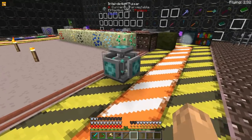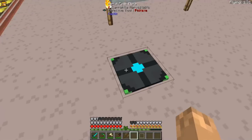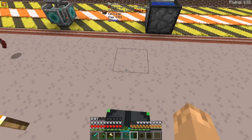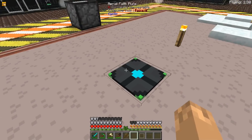The Item Collector works as a Vacuum Chest — it will vacuum up any items dropped around it and put them in its inventory. The Boomerang will pick up items from a distance and stun enemies. The Interdiction Pulsor will push away mobs in a 32 block radius. The Aerial Faith Plate will bounce you up however much you decide, facing any direction you want to go — it's pretty customizable.